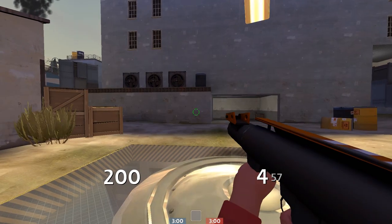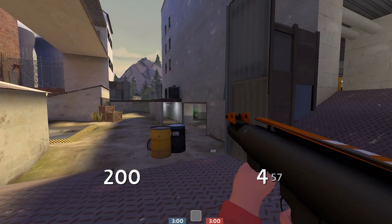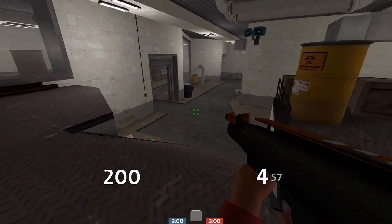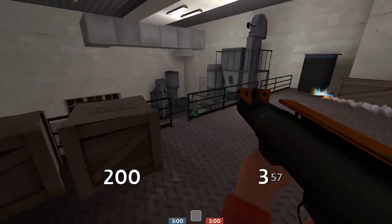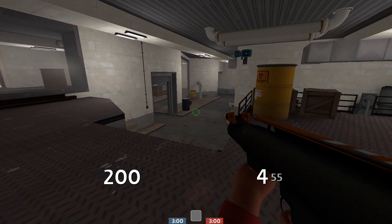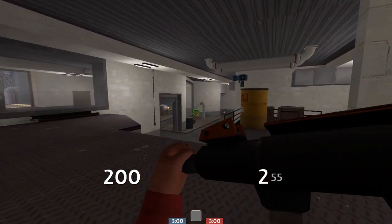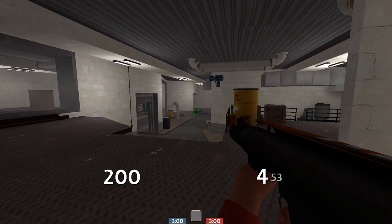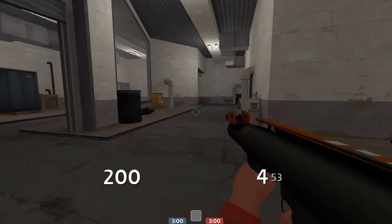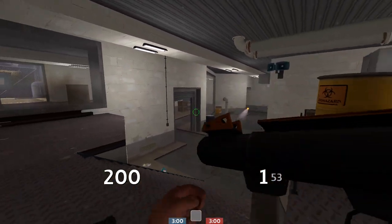The last topic for holds is how to forward hold effectively. This map is pretty poor for forward holding so keep that in mind. Oftentimes the best option is to push up into the right and clear out the tele or dispenser if it's set up, and just push them back so they can't get back to point very easily. You'll often want your sniper with you to stare down these very long sight lines and protect you from their sniper, but try not to over-commit past the stairs so you can back out if they push up left.